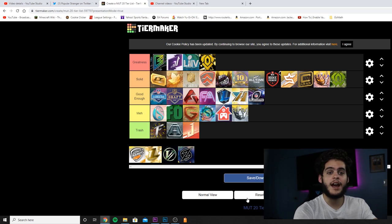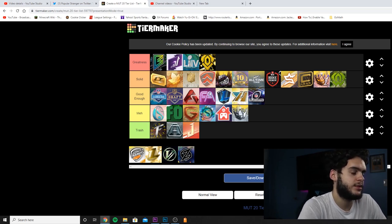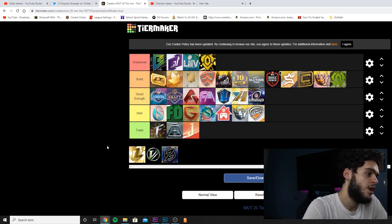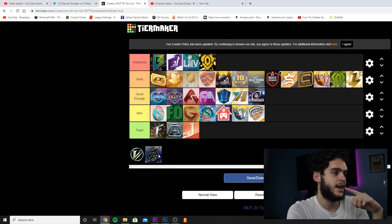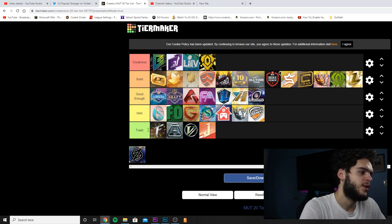Team of the Year goes into Greatness — one of my favorite promos every year. I was actually in Barcelona when it dropped, just my luck. So many good cards, I love the card art, and a lot of them can be endgame cards for a while. Ultimate Trainers — trash, though we did get a free 85 in the beginning. Ultimate Legend was Solid — it wasn't as great as it could have been, they could have done much better players and stats, but it is what it is.